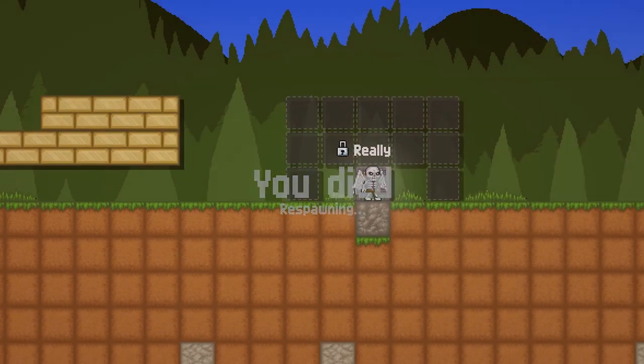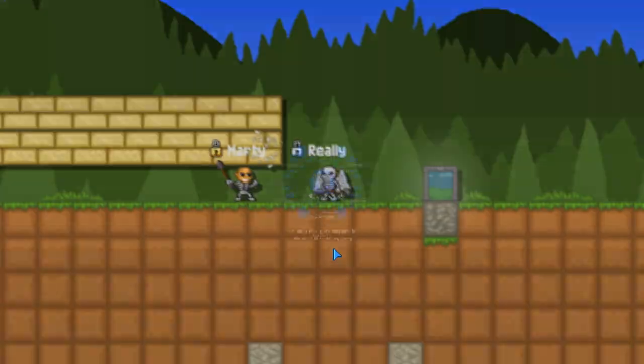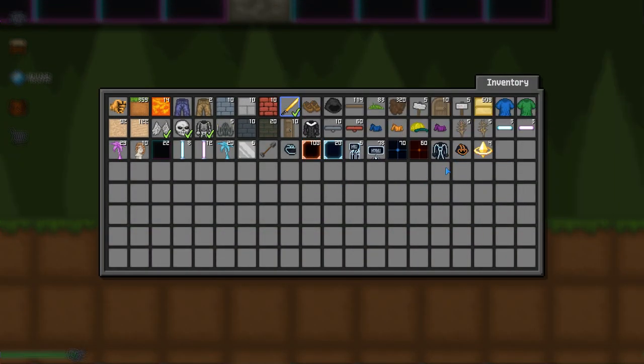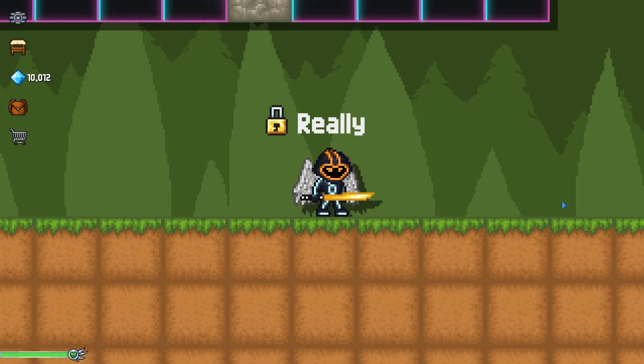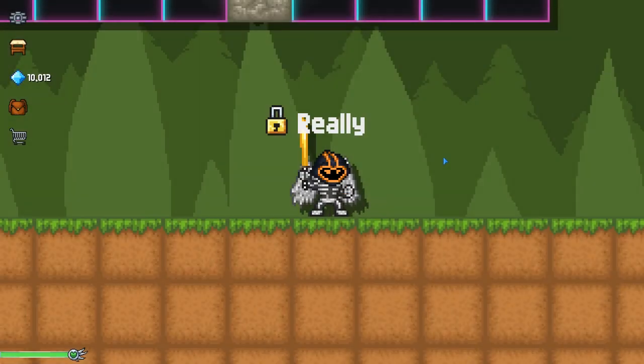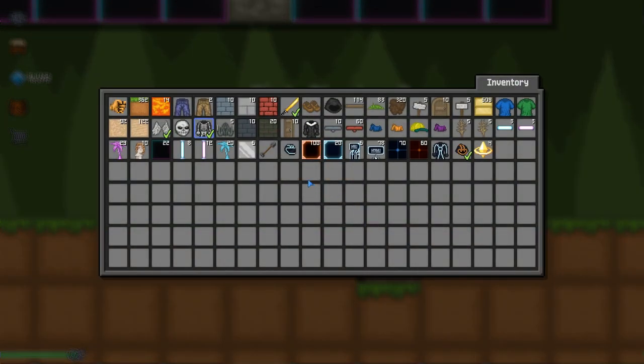If you join early you'll get an item called the Golden Katana, which is an exclusive early item for people who join now. So be early, check it out, and I'll be keeping you updated. Maybe I'll do a stream when I have time — see you then.